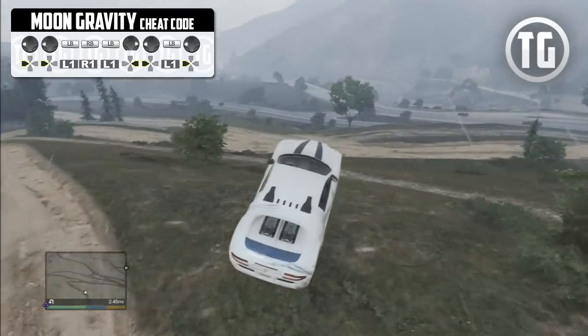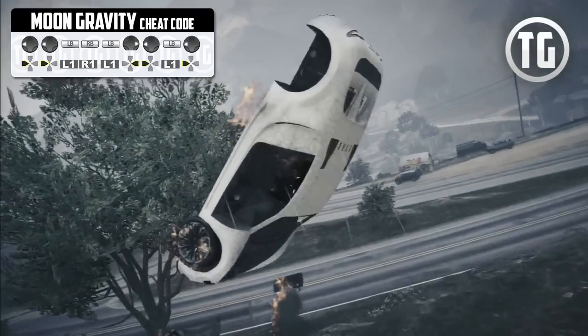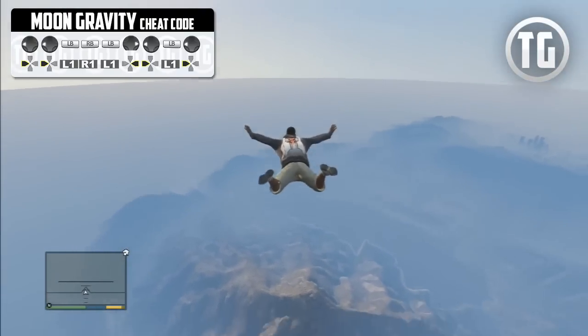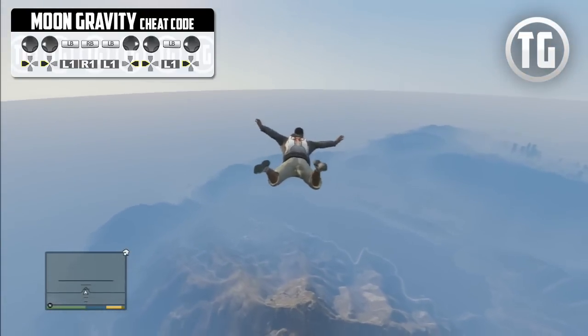Your vehicle can still explode if it lands on the engine, so be careful. Also, if you fly helicopters with the cheat on, you can ascend much faster, but descending becomes an issue — it's actually really hard, it took me a long time to descend. You can also go above the sky limit that you would regularly be limited to, giving you the highest view of Los Santos.